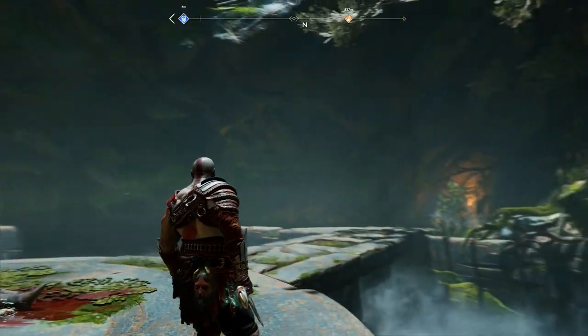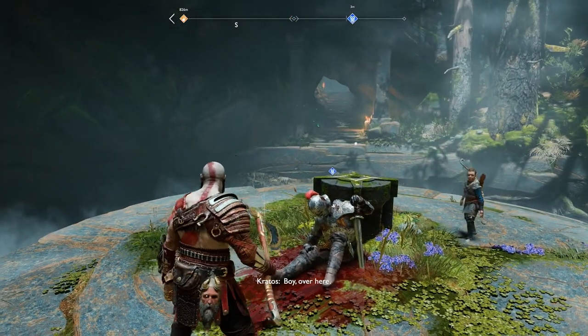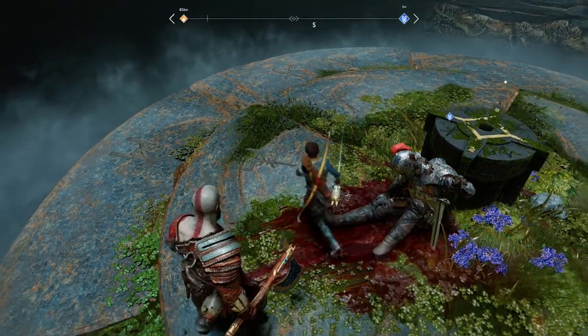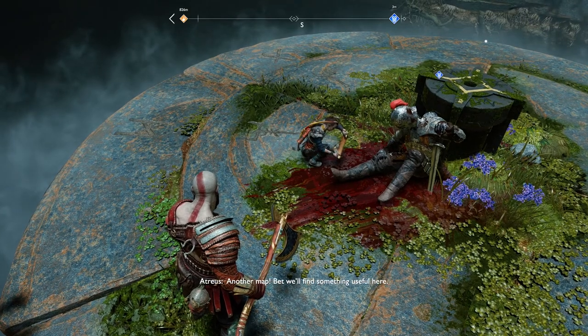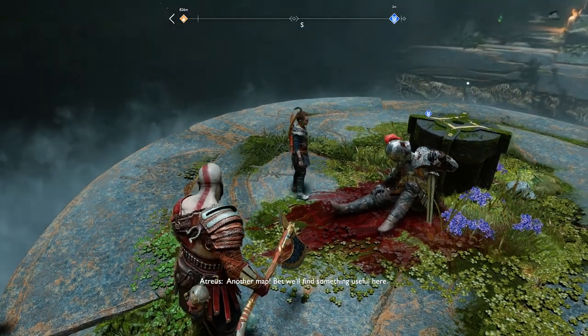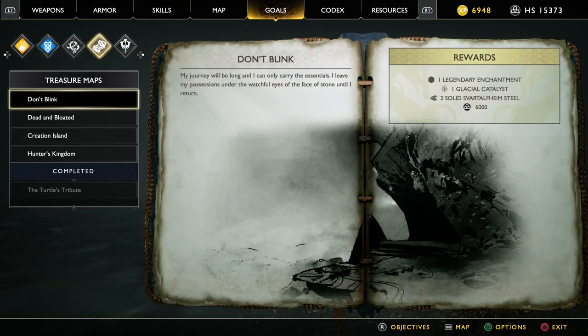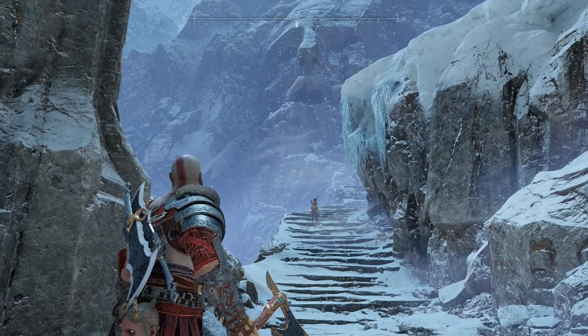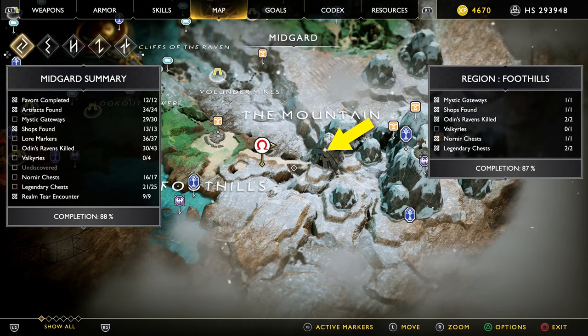First, this is the location of the map. To get to the exact location of this treasure you will need to head to the south of Midgar, to the entry of the mountain, to find the spot where you can find the hidden treasure.